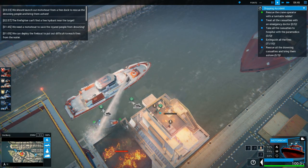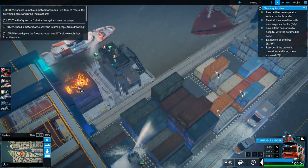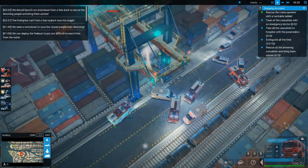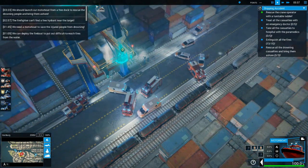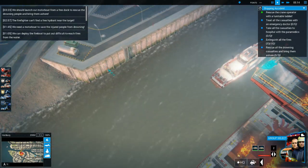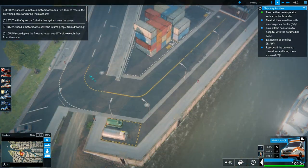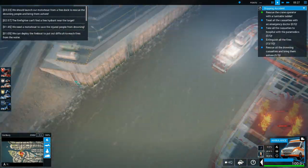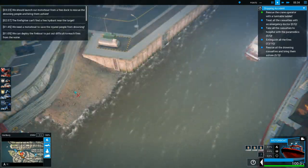Maybe I'll be able to bring this turntable guy in up over here to rescue this guy. It doesn't seem like it. So what we'll do is I'll send two doctors in around here — I'm assuming that's how we're going to be able to save them. And I'll send in an ambulance or two over here as well, so that way we'll be able to start working on all of these guys that have managed to get themselves burnt.